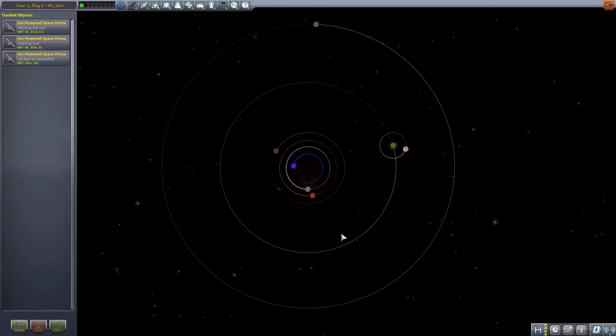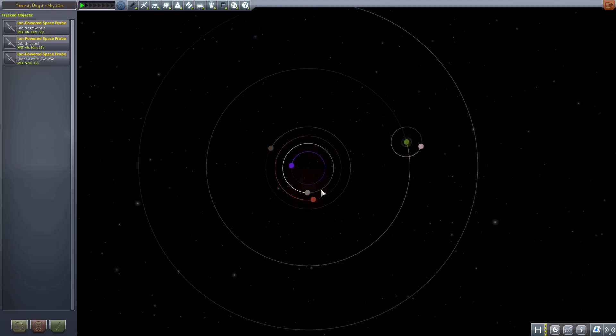The heliocentric model was born, also referred to as the Copernican model, as it was mainly discovered by Copernicus. Fun little fact: to actually get this mod to work, the prerequisite mod is the Copernicus mod, which I think is absolutely hilarious. To rearrange the planets into the Ptolemaic model, you have to use Copernicus to do it. That just makes me smile.